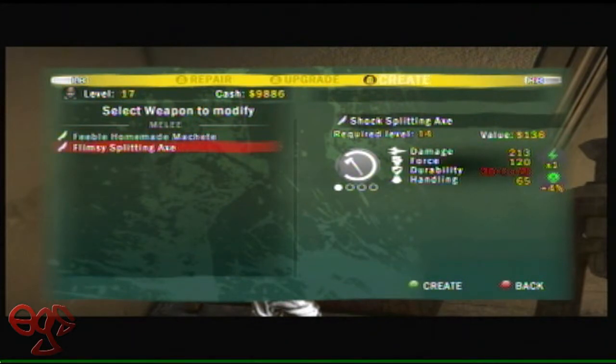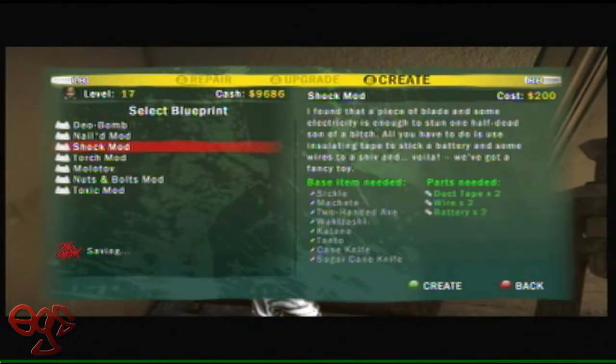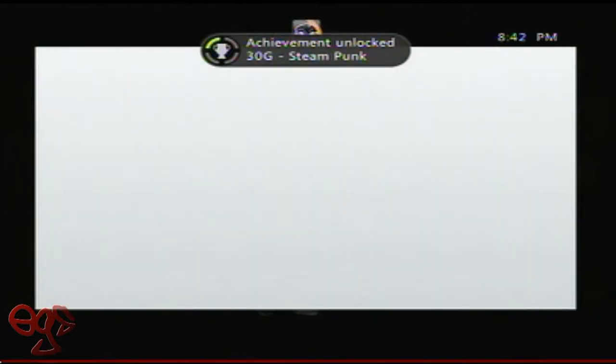Make sure you have all the parts and make sure you have a weapon to mod. I choose the homemade machete, which is an awesome choice, I think. You go ahead and hit the A button to create, and it's going to pop out for the gamer score of 30.